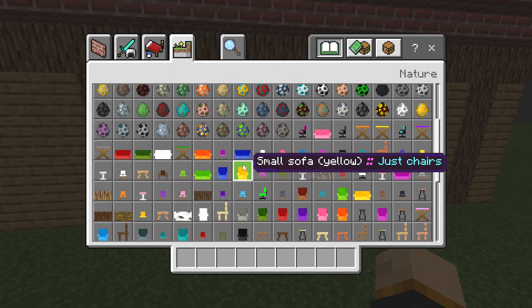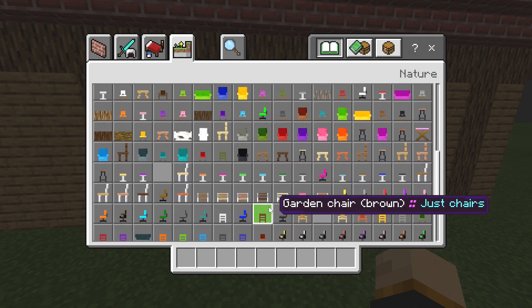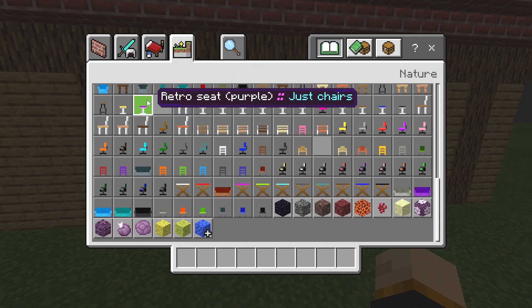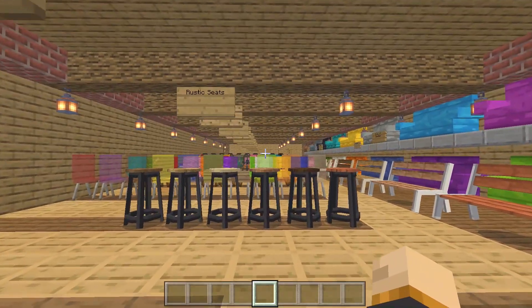Maybe you're working on a modern house and you can use sofas, or maybe you can use a glass chair or a small sofa. It's pretty much up to you on what kind of chair you want to use. There are even retro seats which are really awesome, but we're going to begin with the rustic seats and work our way down.